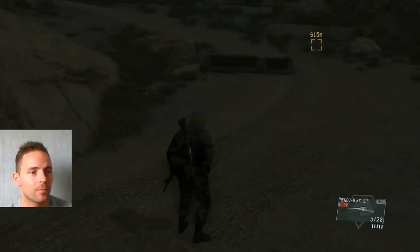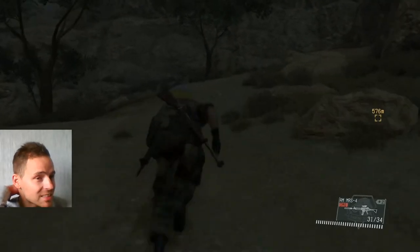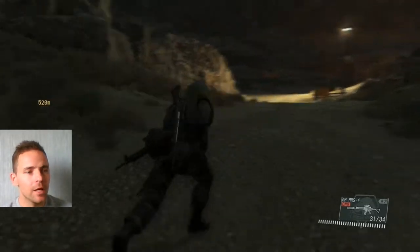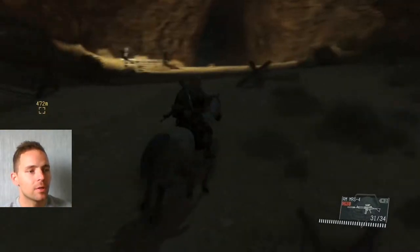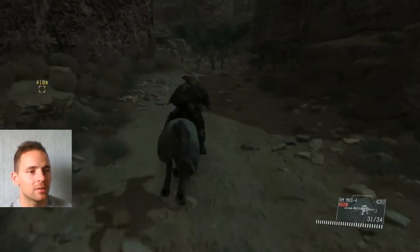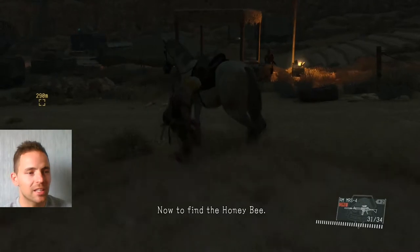Now just head up through here along the path and through these mountains towards the yellow marker. We actually need to get some ammo now because there's a little boss fight on this level. Keep heading on through towards that yellow marker and that will bring you to a little enemy compound behind these mountains. There's a blueprint here, a fast travel point as well, and we want to get some ammo here too.